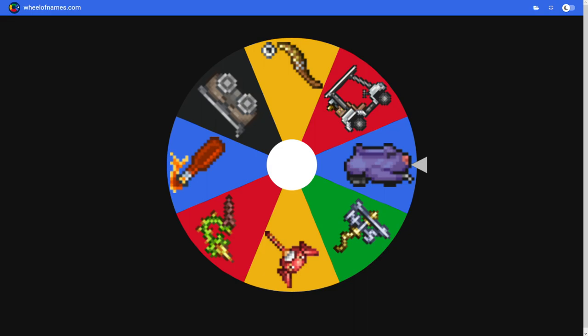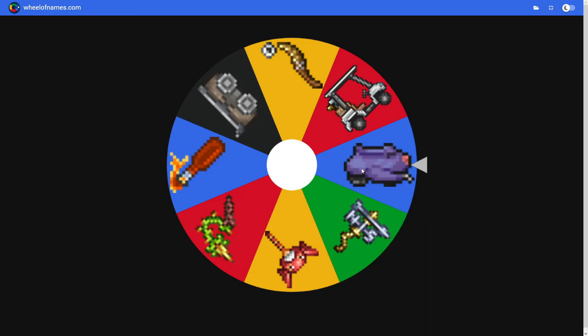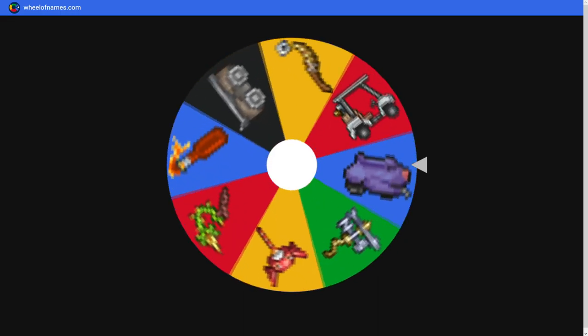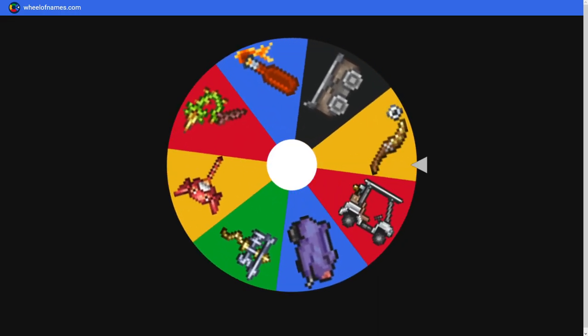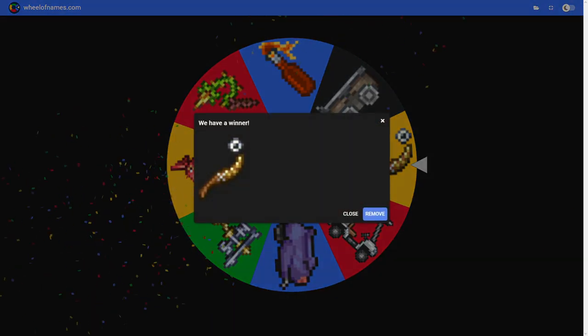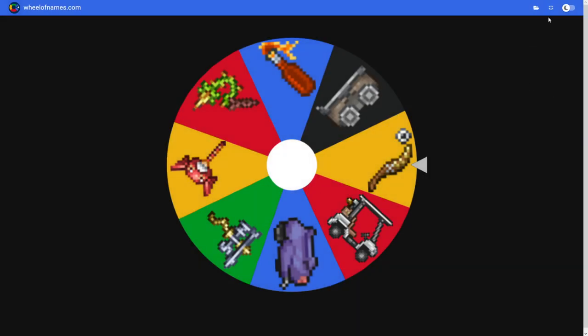We're starting this episode off with the Old Ones Army Tier 1. As you can see there's some interesting weapons on here. Let's spin the wheel and see what we get. Some of these aren't exactly weapons - we got the Houndia Shootius, which is the weapon from the Don't Starve update. Low key I would have preferred a mine cart.